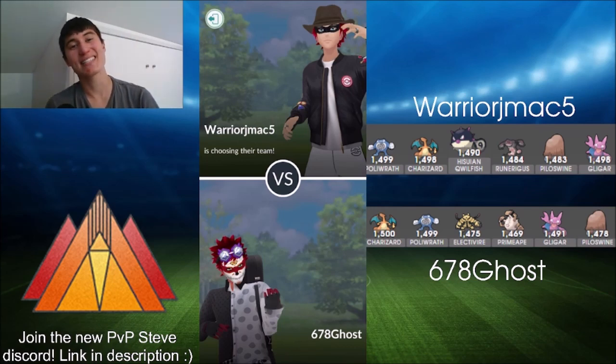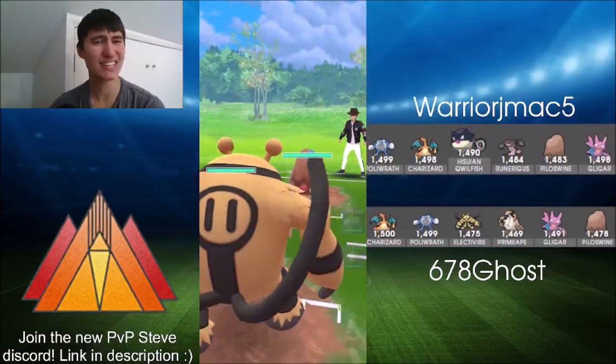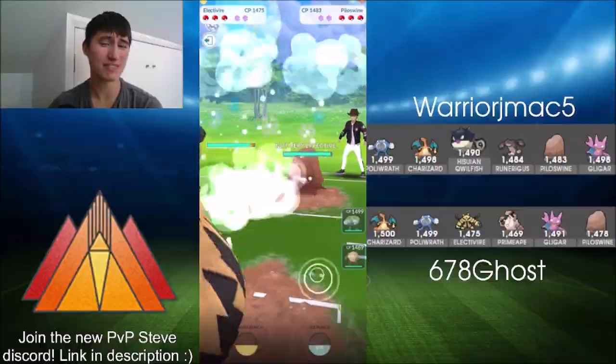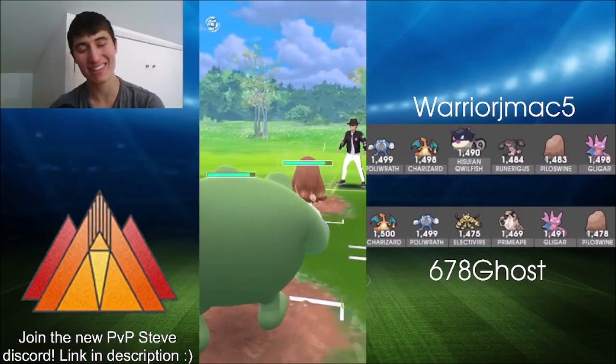It is running single fighter instead of the double fighter strategy we saw on Ghost's team and Adam Not Charlie's. We'll see how it plays out going into round two with that win up his sleeve. We've got Electivire into Piloswine — not an awesome matchup for Electivire because you aren't doing huge amounts of damage, whereas an Avalanche from Piloswine does a lot to you.